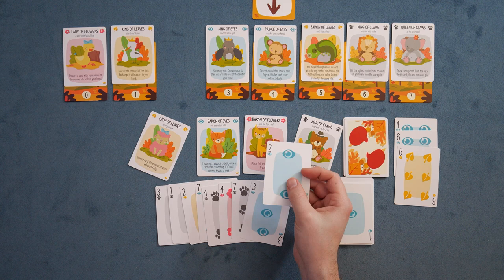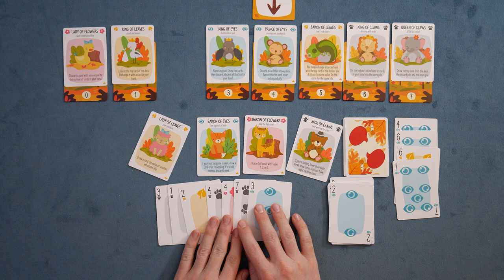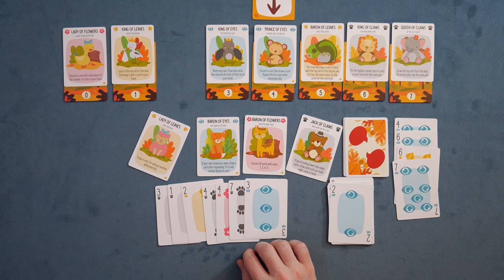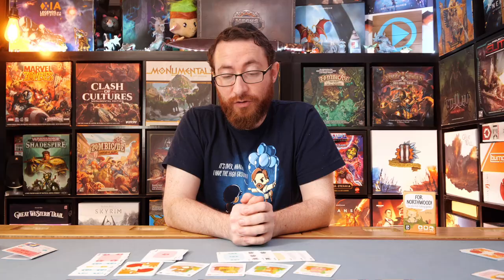We see the next card — a two. We win that with our seven, that's our fourth trick. We're hoping. I tap this over here — if our next response is odd, discard our card. We have the one. So unfortunately we have to win this with a four, meaning we're again over our tricks. We stop the trick — that is basically how you're trying to play the game. Some slight tactical miscalculations, but that's the basic idea.